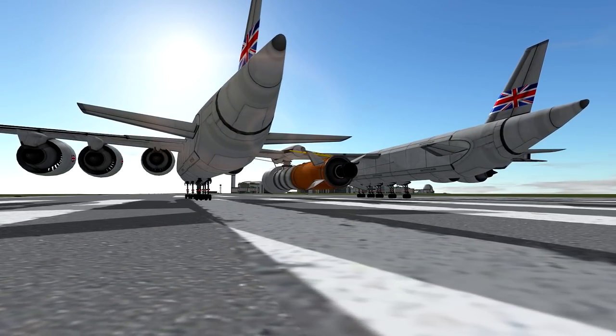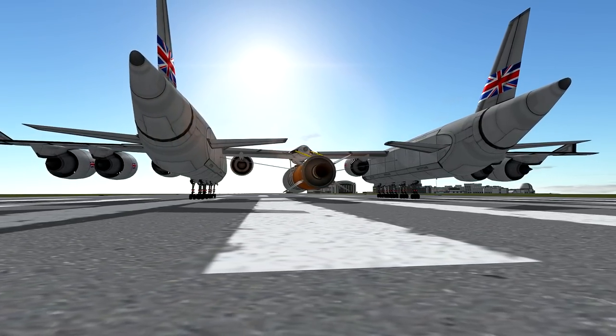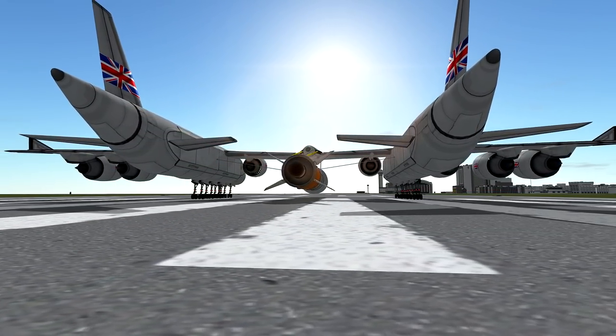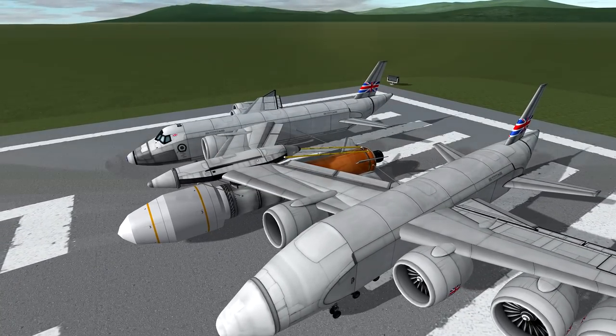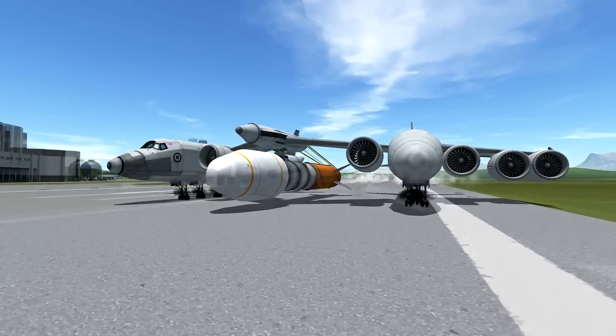For those of you unfamiliar with the concept of a Strato launcher, it's an aircraft where it's kind of a dual fuselage with a rocket — a space-bound payload — suspended between those, on that sort of central wing piece. This is all stock parts, and here we are taking off now.